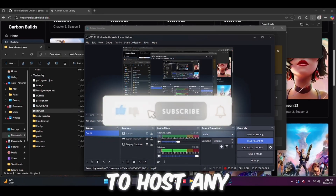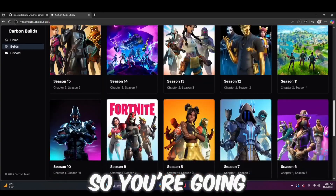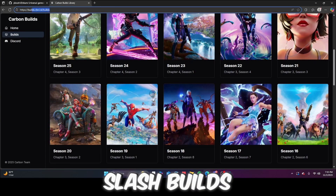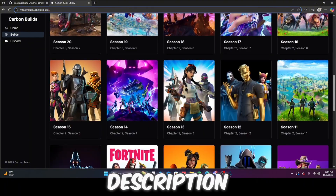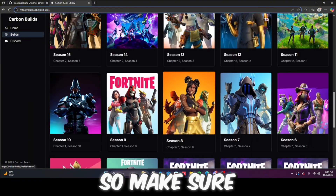What is up everybody, today I'll be teaching you how to host any season you want. You're going to go to carbinbuilds.cbn.lol/builds — I'll put the link in the description — and you're going to download whatever build you want. You'll need to extract it and download it, so make sure you do that.